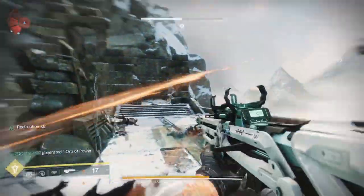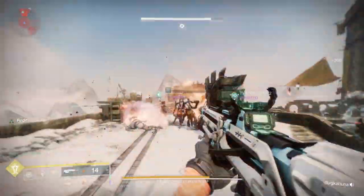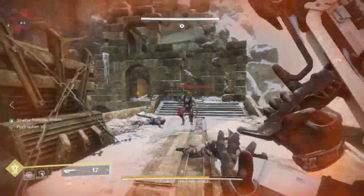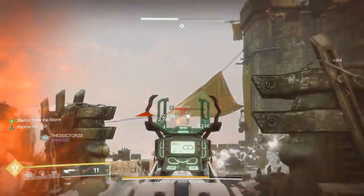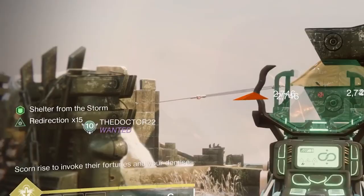First off, you're gonna kill adds. As you're killing adds, you're gonna notice that their eyes are gonna show up on either side of the boss. You don't want to kill them until you're ready for the next step, but when you do kill them you'll see a message that says 'scorn rise to invoke their fortunes and your demise.'